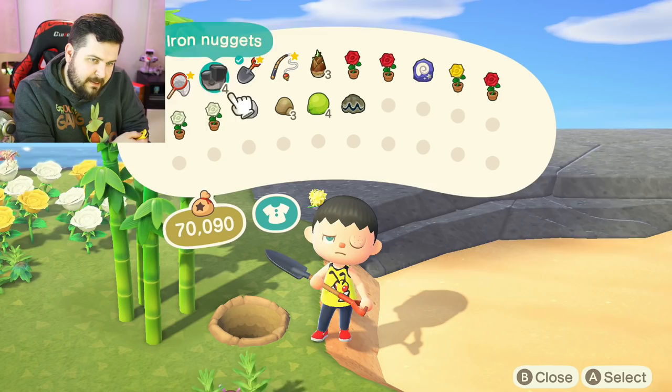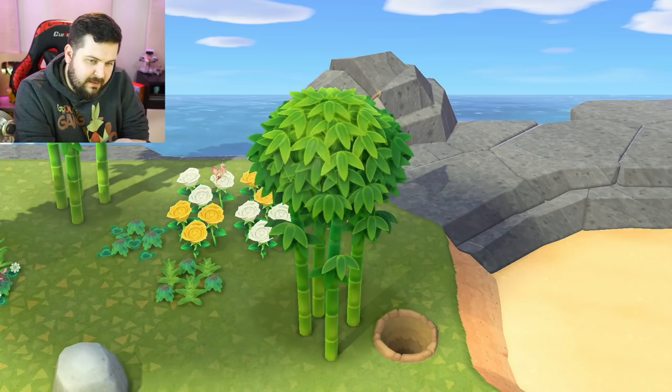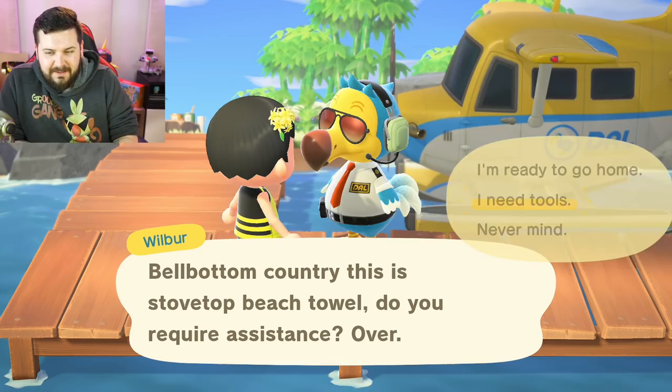Oh, that's a pink pretty mantis! You may not be able to see it since my face is covering the flower it's on. There — now you can see it. It's an orchid mantis! Our friendship is blooming. I need some tools though.